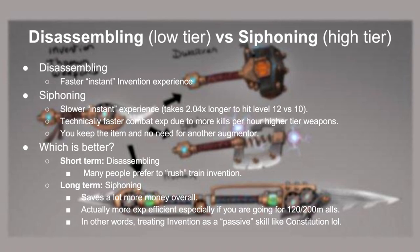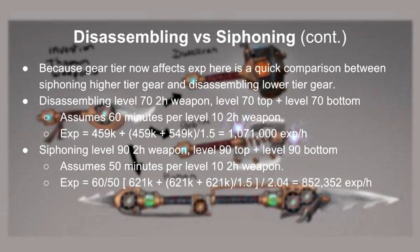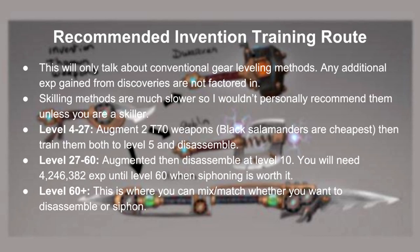So here's a little comparison between siphoning and disassembling. There are pros and cons here, but if you're rushing, you should consider disassembling over siphoning. I think siphons overall are more efficient, because not only do you save money overall, but also saves the need of having to make new augmenters. Here's a little XP comparison between tier 70 disassembles and tier 90 siphons. I assume tier 90s are a little faster because they do more damage obviously, but they're still around 150k XP slower than disassembling. Now is the time for me to show you my recommended training route for most people. I personally don't recommend skilling early on. From level 4 to 27, you want to augment two black salamanders, then train them to level 5 and disassemble them. Then from level 27 to 60, augment a level 10 and disassemble. You'll need around 4.2 mil XP to get there. From level 60 onwards, it's up to you on whether you want to disassemble or siphon.